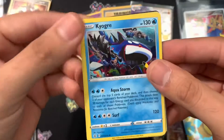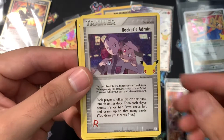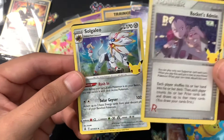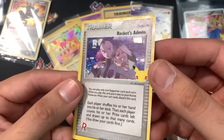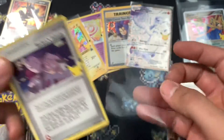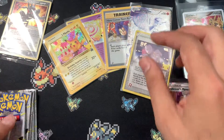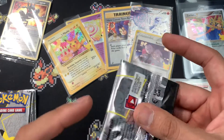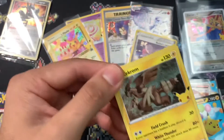We have a Kyogre, Dialga, Team Rocket's Admin, and a Solgaleo. Rocket's Admin — eh, I don't really know how I feel about that card, not really a big fan of it. So far we got two trainer cards from the classic collection — let's hope those are the only trainer cards we get.